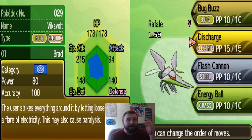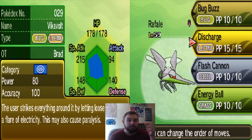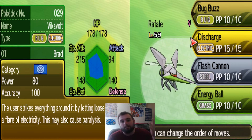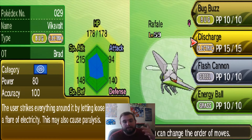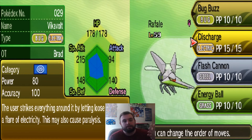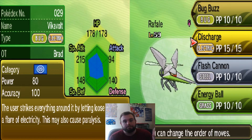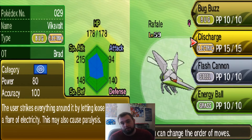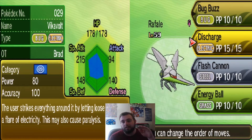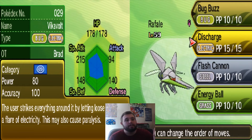When it comes to Electric, I use Discharge because I like Ground types — I use a lot of Ground types partnered with Vikavolt. The Discharge plus Earthquake combo is amazing, always has been, always will be. Donphan is a prime example of an amazing partner, because Vikavolt is going to dodge that Earthquake using Levitate, and Discharge won't hit Donphan. It's been tried and true for years and it'll never go away.